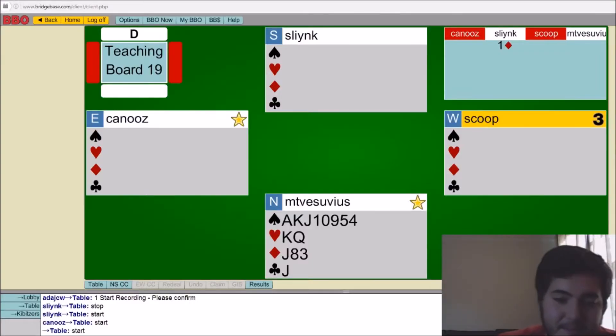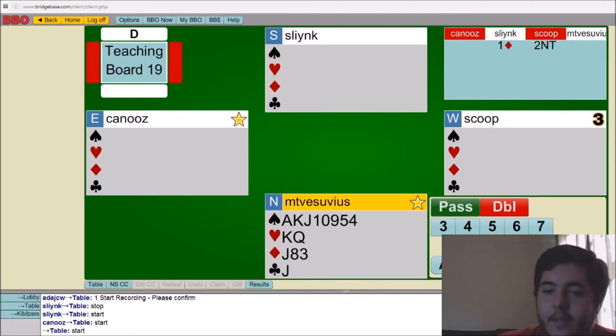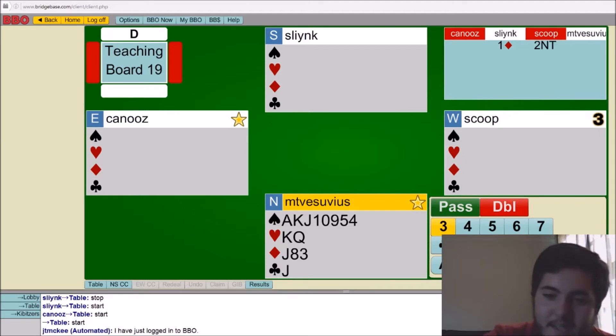We'll see where this goes, but partner shows either support or a good hand — this could easily be a slam hand. Having Jack-third in diamonds could be quite useful, at least in partner's suit. Now, 2NT looks like hearts and clubs, neither of which I'm very excited about. However, this is definitely an unusual-over-unusual situation. Even if undiscussed, there's a danger to bidding three spades because it could be seen as not game-forcing. So we'll bid three hearts, which shows spades and is game-enforcing.